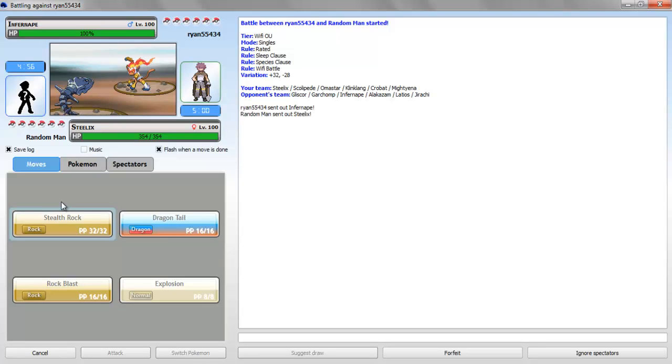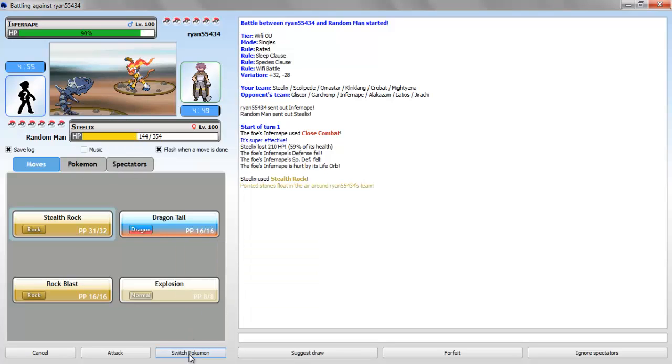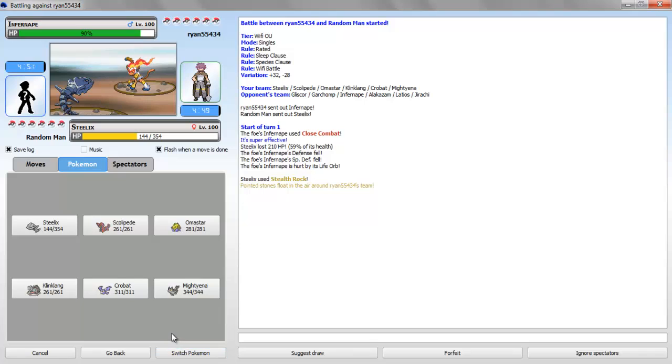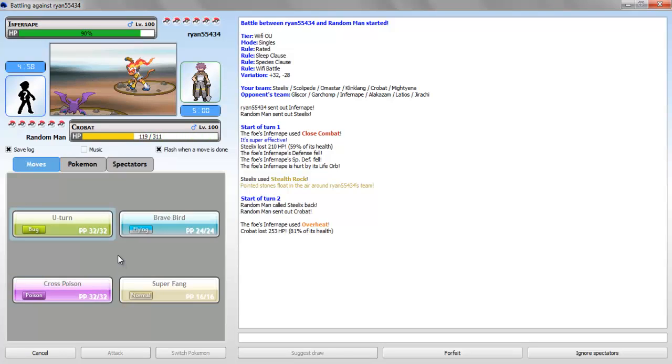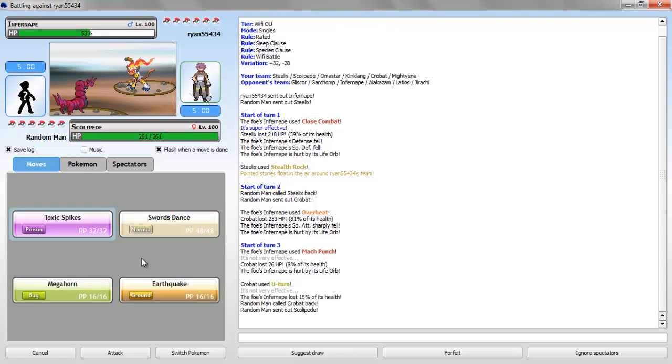Alright, so I'm just gonna set up Stealth Rock. I hope he does the same, cause I am Sturdy Steelix — so I could Explosion. I think I'm Normal Gem, yeah I'm Normal Gem. Max Defense — I took the Close Combat fairly easily. Do I have anything to switch into it? I can switch Crobat into it. That's fine. I'll just use U-turn. Okay, he's gonna stay in — got U-turn into Scolipede, and should be able to take him out with Earthquake. Earthquake. Alright, unless he wants to go to Gliscor.